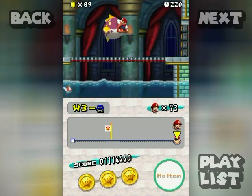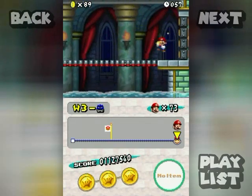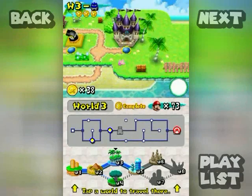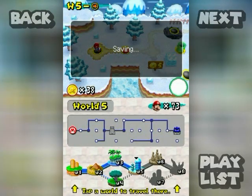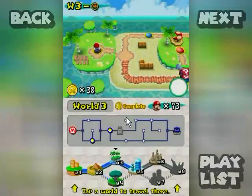Plus, the other Cheep Cheeps are a factor as well. I win. Give me that coin — give me that key! I had coins on the mind. And World 3 is complete, as you see by that little indicator at the top of the level — at the bottom screen here, right there.